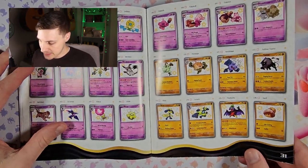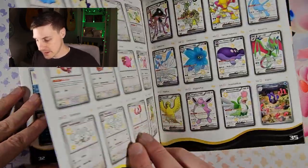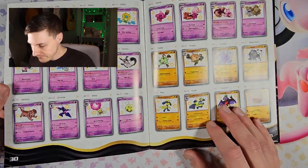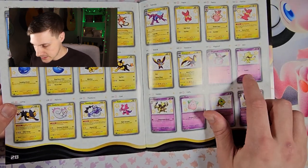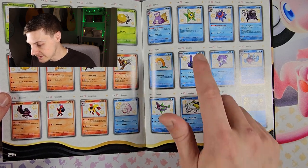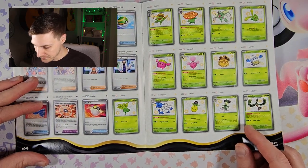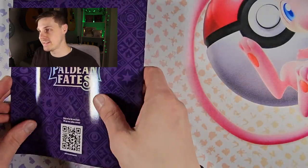I do like the Sableye — the gold Sableye is pretty cool. Let's keep browsing — there's a little Abra as well. There are plenty to go for. I do actually like the shiny Tsareena as well; those are two pretty cool shiny ones in this set, so let's see what we can get.